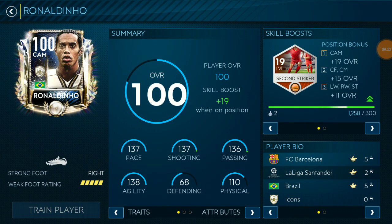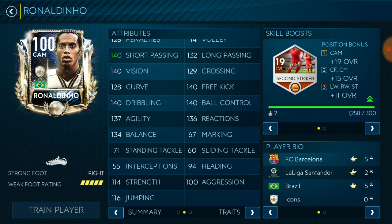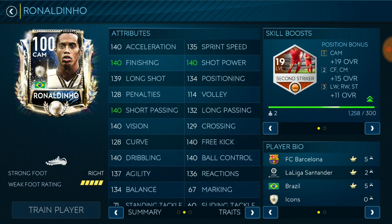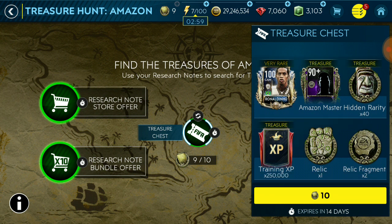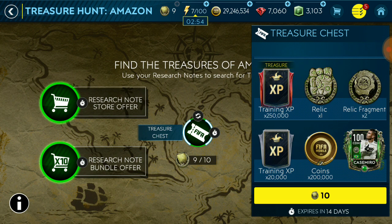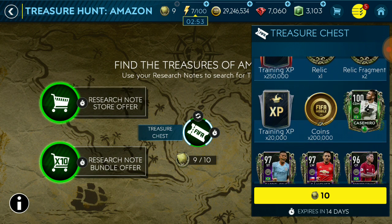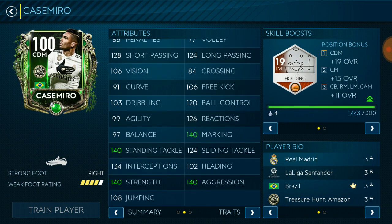This Ronaldinho card is just unreal — it's simply a god-level card in this game, just the best. I would really love to get him but we need six relics. I needed four and still couldn't get him in the last event. But I'll definitely be getting Casemiro — a central defensive midfielder with 104 short power, good marking and standing tackle.